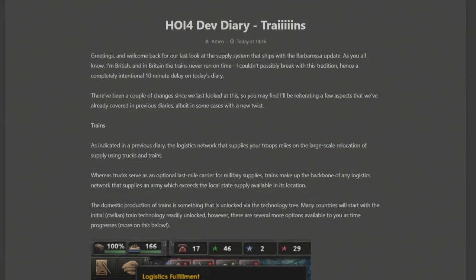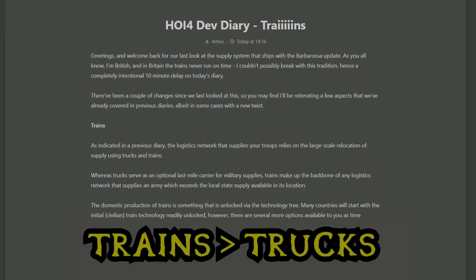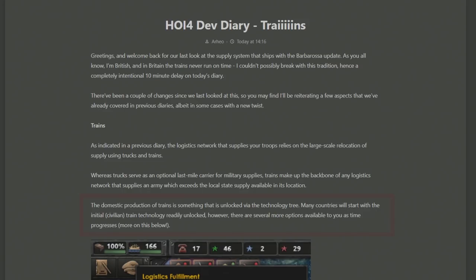The opening paragraph of the dev diary talks about how trains are still going to be the core of your logistics network, with trucks and motorized just being a secondary and minor way of delivering supply from your railways directly to the tiles that need them. Creating trains is something unlocked via the technology tree, however many countries will already start with trains unlocked. I'm going to assume all of the majors will have it, but countries such as Liberia and Tibet may be lacking in the railway department.